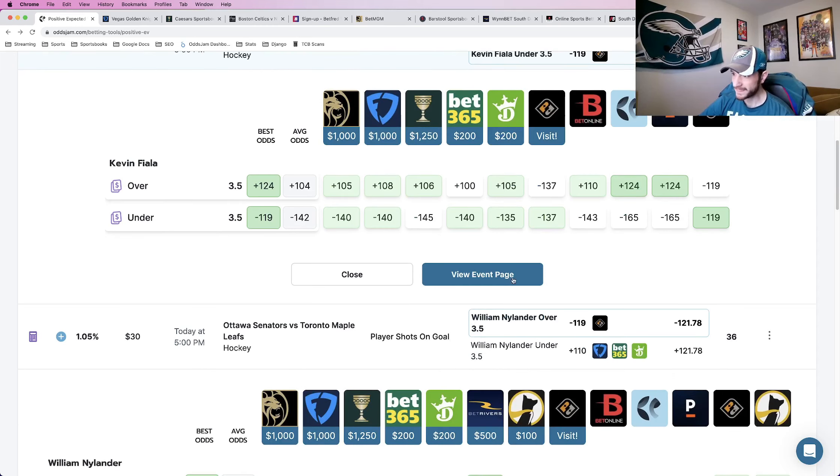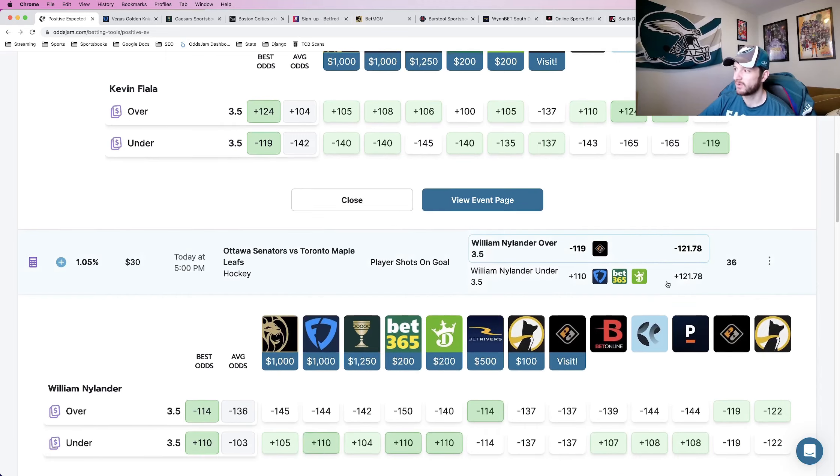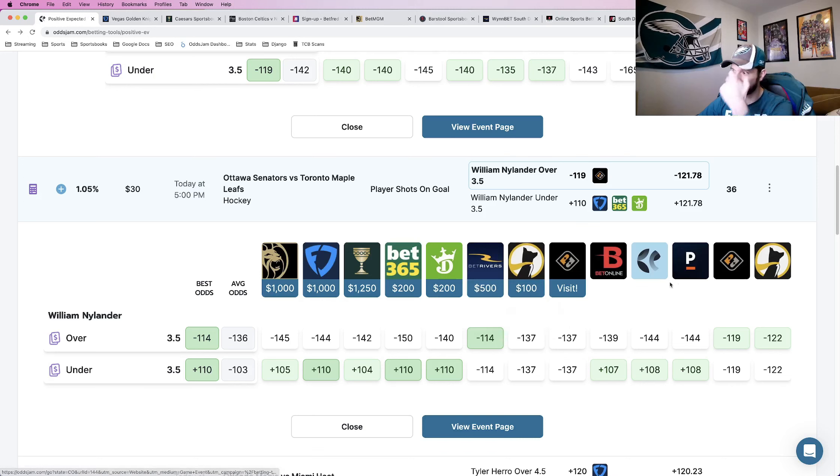Play number three is William Nylander over 3.5 shots on goal. The OddsJam perfect line prices this at about minus 122. The win percentage is just below 55% at 54.91%. This is actually a really good play at BetRivers at minus 114, compared to minus 144 and minus 139 to minus 140 across most other books. Again, we're not paying any extra juice on Prize Picks.